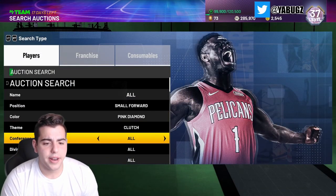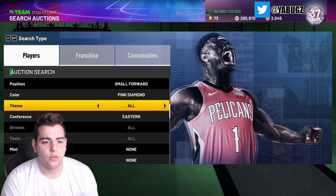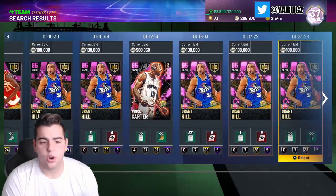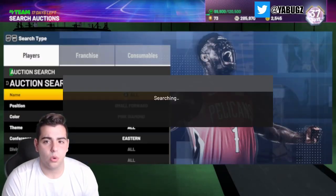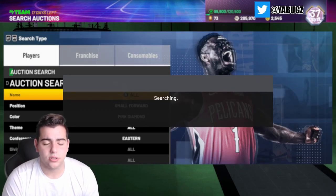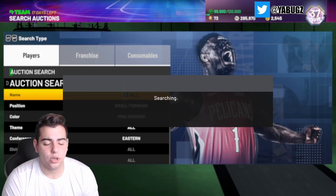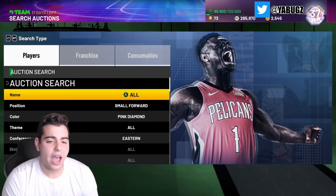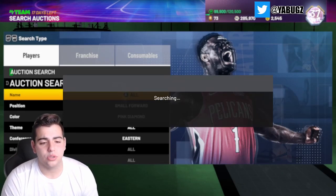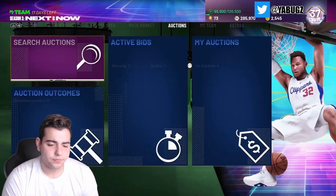We also have the Small Forward Pink Diamond Eastern filter. This one only shows Grant Hill, Vince Carter, and Dominique Wilkins. The reason I like this one is that it reduces the chance of accidentally buying the wrong card — like mistaking a 100k Worthy or 100k Vince Carter. I need to get Grand Hill myself for challenges, and I'm not trying to lose MT on him.